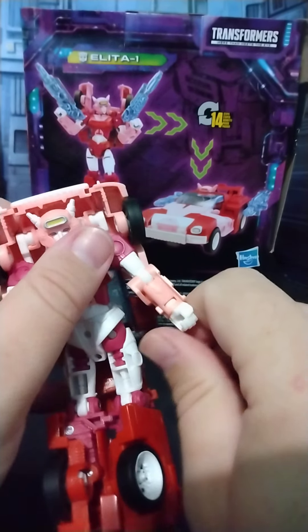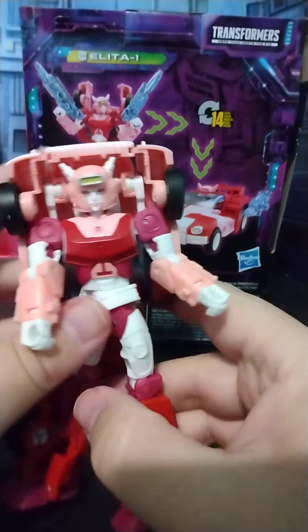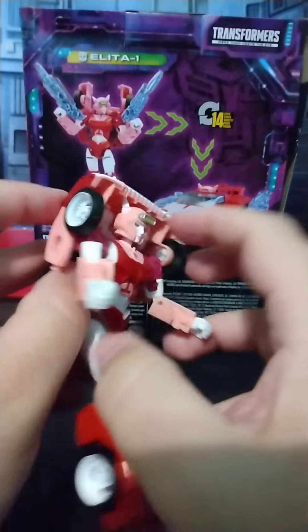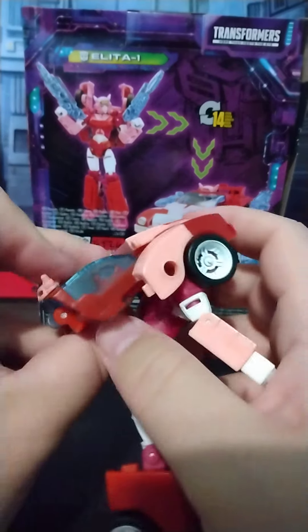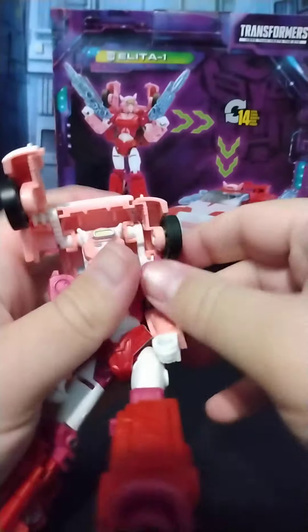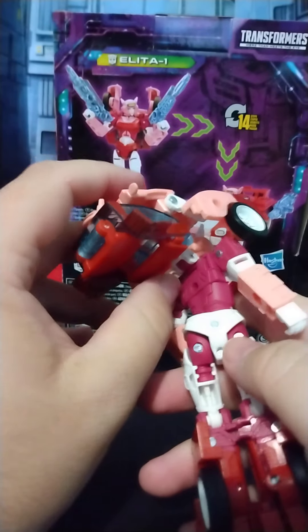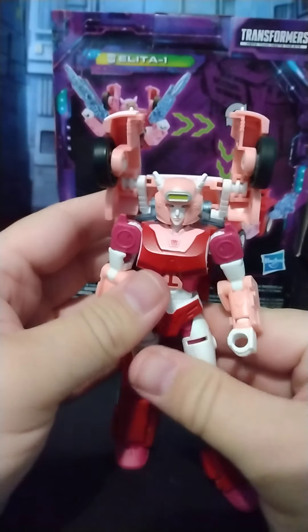You're going to want to turn that like this, and turn the hand back like this. You can go ahead and do this if you wish — I tell you to do that later, but might as well just get it done. As far as this whole section here goes, it's on a couple different sliders. The most important part is you're going to pull this up and in, and then this, once you untab it from up here, it's going to come up like this. There is a tab located on this piece here — it goes into the back of your neck if you can get it lined up. I don't always do. That's her in her robot mode.